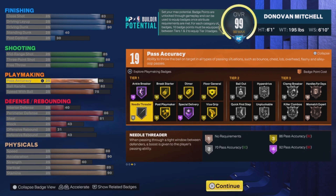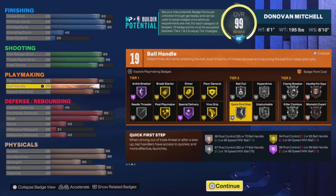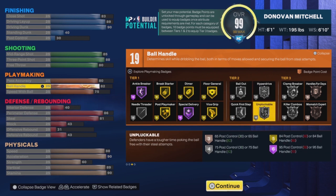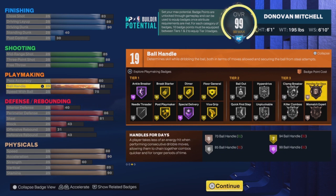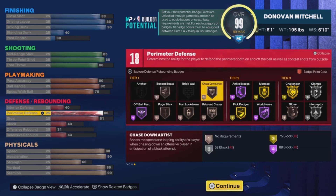For playmaking, this build gets 19 badges. You get an 80 pass accuracy, so you also get silver needle threader and gold break starter — your usual playmaking badges for 80 pass accuracy — and you get the LeBron passes as well. Your ball control is 82. I was kind of disappointed because Mitchell is definitely a good dribbler and a shot creator, but you do get silver quick first step, silver unpluckable, and bronze handles for days. Speed with ball needs to be at 75 so you can get the Michael Jordan dribble style.